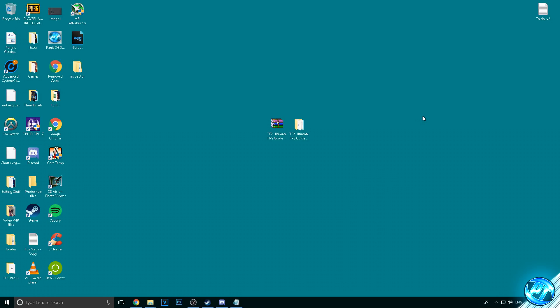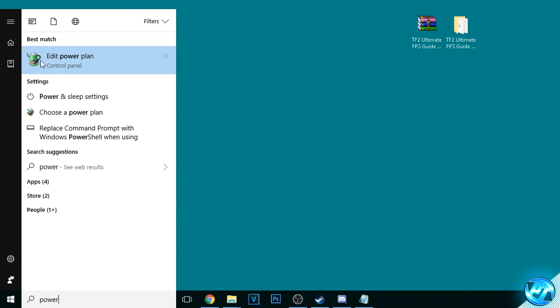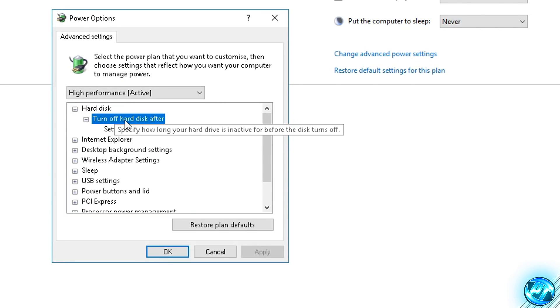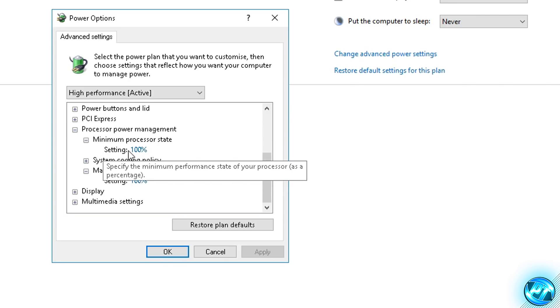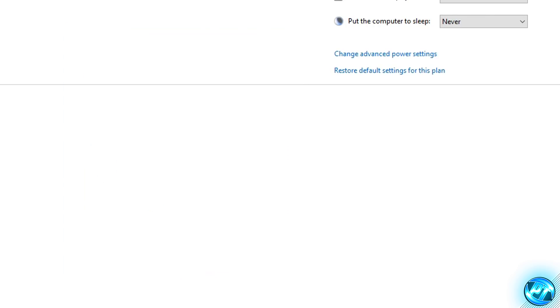Those registry changes won't apply until you restart. Don't restart yet — we'll do that at the end. Next, go to the bottom left and type 'power', then go to Power Options. Click 'Show additional power plans' and find the High Performance power plan. Select it, hit Change Plan Settings, then go to Change Advanced Power Settings. Set 'Turn hard disk off after' to zero minutes and press Apply. Then go to Processor Power Management and ensure both minimum and maximum processor state are set to 100%. Press Apply, OK, Save Changes, and exit power options.